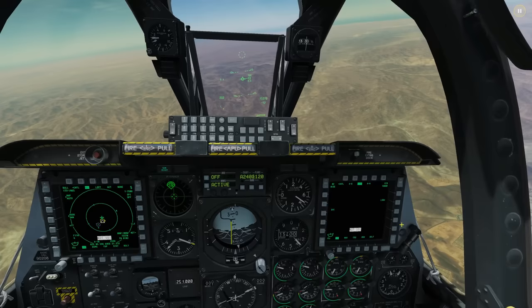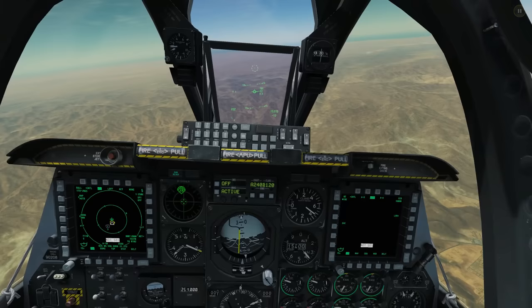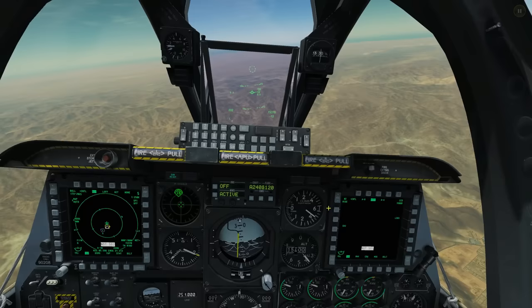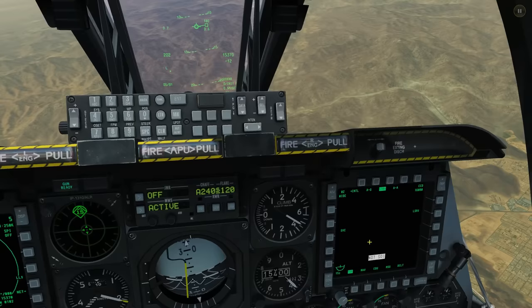To get our TGP on and focused in the right direction — like everything with the A-10C — there are loads of ways to do this. We're going to look at two ways. The first is a quick-draw method if you've spotted a target at the last minute and are relatively low to the ground. The second is if we know where targets are and want to set up for a long search-and-attack from high altitude.